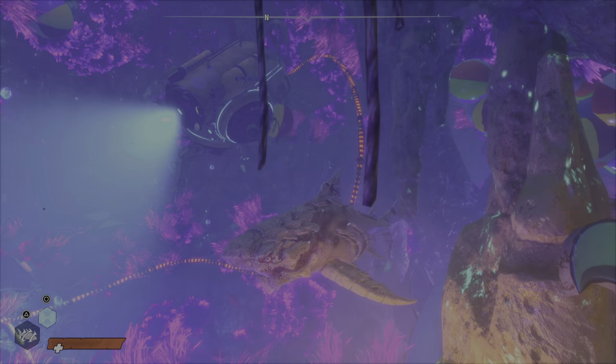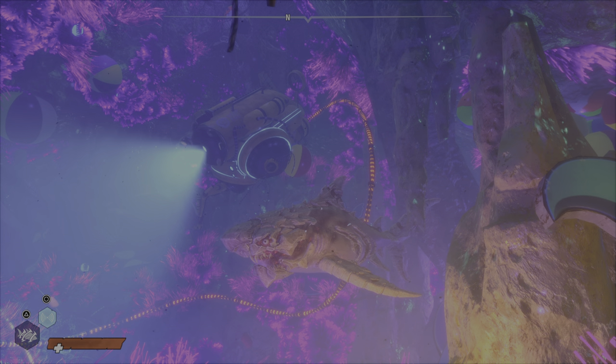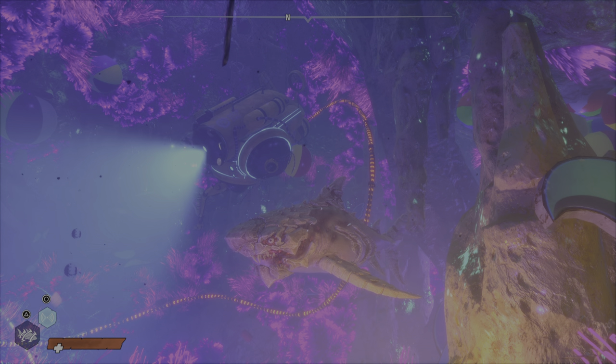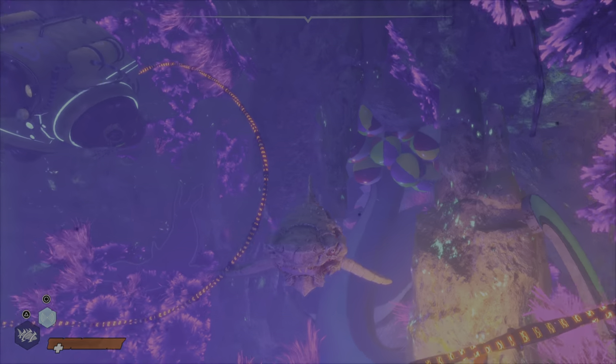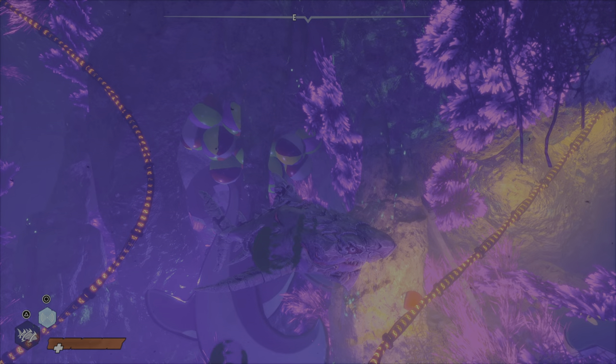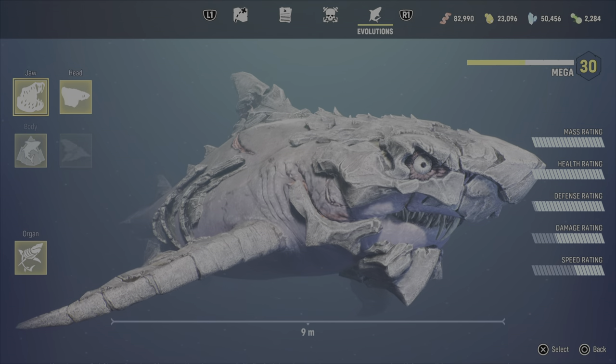Not to mention about the prettiest fish in the sea — just kidding, you're pretty grotesque looking honestly, but you're extremely powerful, so who cares? Alright, so how did I take down that level 60 Apex Sperm Whale? Basically like it was nothing, just destroyed it. Well, let's check it out.